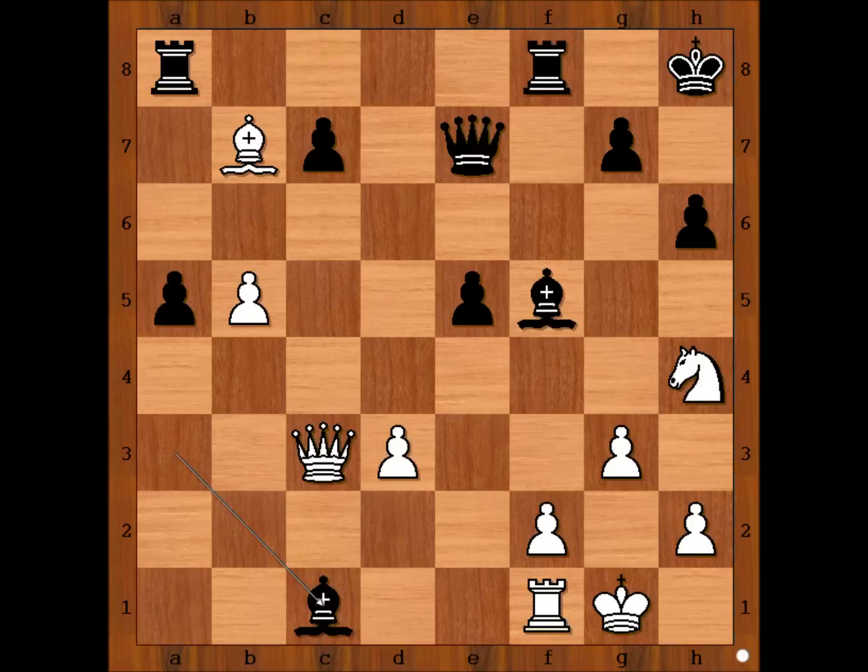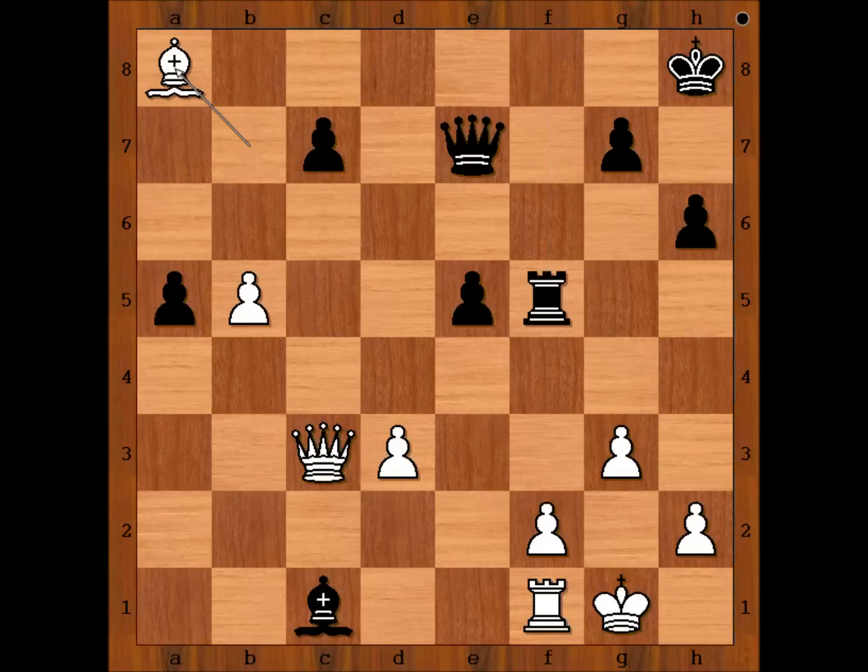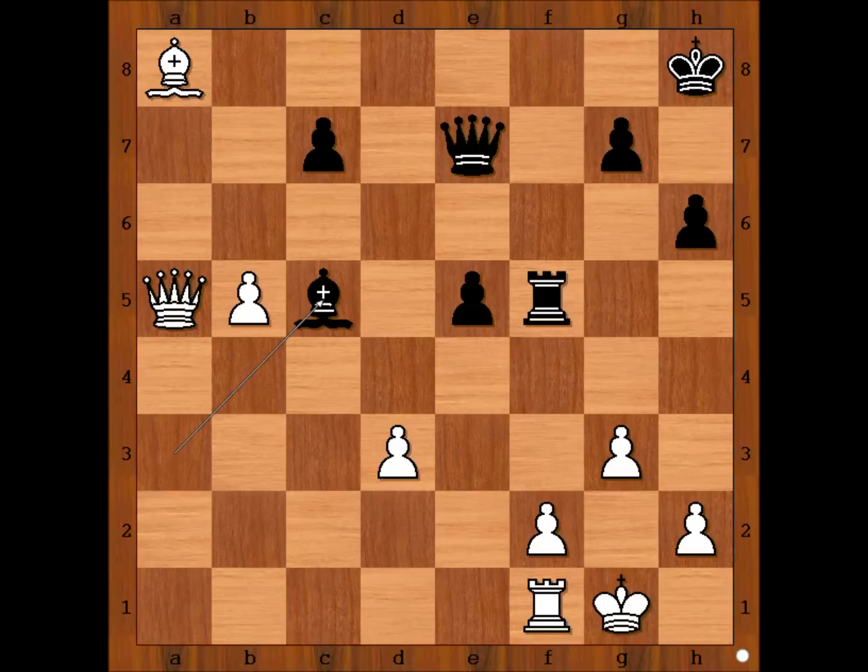Anand played the best move: knight takes on a5, attacking the queen. Rook takes knight, bishop takes rook on a8, saving the bishop. Queen takes on a5, attacking the bishop. Bishop to c5, bishop to e4. Who is better? White is better now — not only is white a pawn up, but white's bishop is better than black's bishop because of the pawn structure.